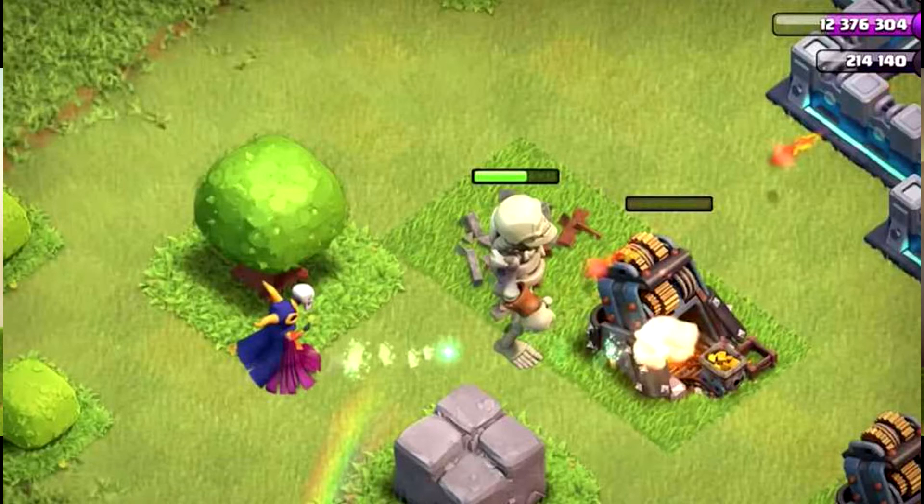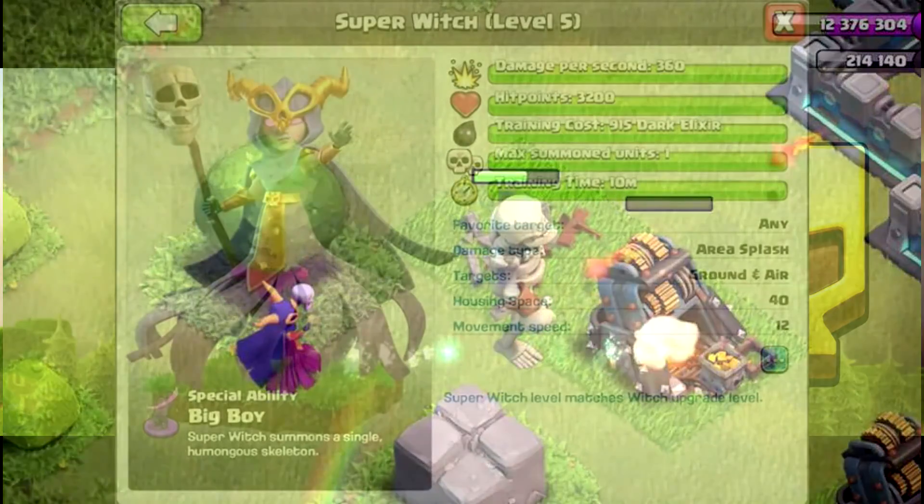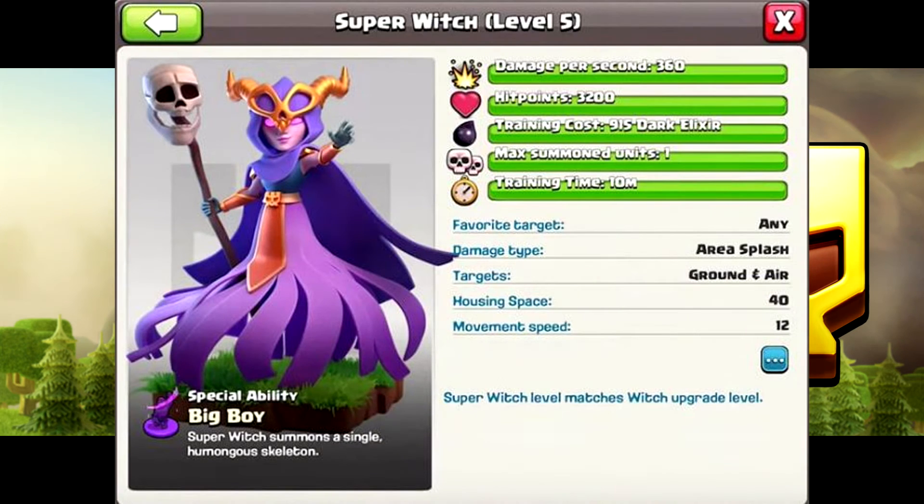The Big Boy is a giant skeleton with almost as many hit points as a Super Giant — this thing is crazy. When it dies, it spawns another one, so it's not a one-and-done deal. As long as the Super Witch is supported with plenty of other troops — say you have Golems in front — this could be a very effective attack strategy.